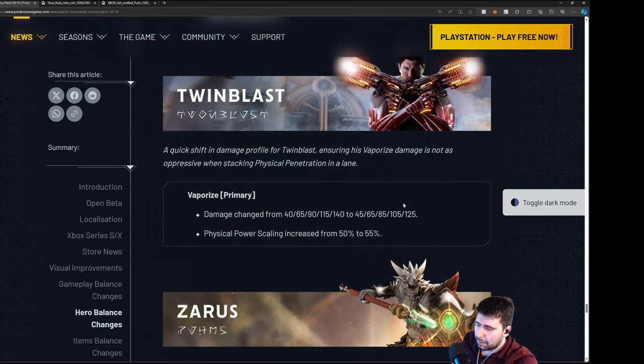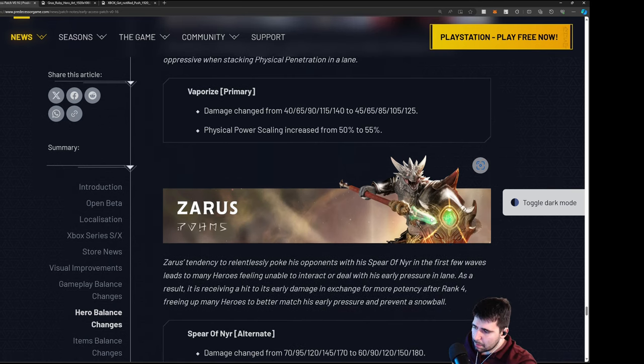Twin Blast — we're getting nerfs here. This will help with the penetration damage — his Q on a pen build basically has a 4-second cooldown and does a ton of damage, shredding squishies. Damage changed from 40 to 45 and physical power scaling is increased, promoting power scaling builds instead of pen. His on-hit build is going to look a lot nicer — this supports the on-hit build which will shred tanks.